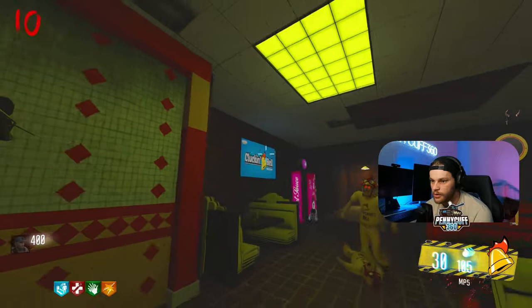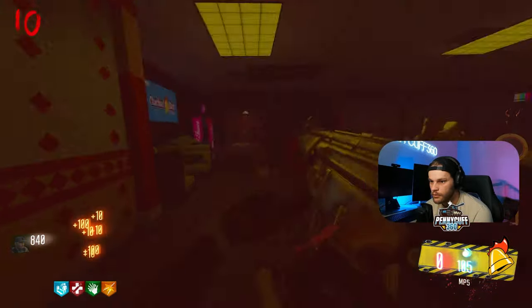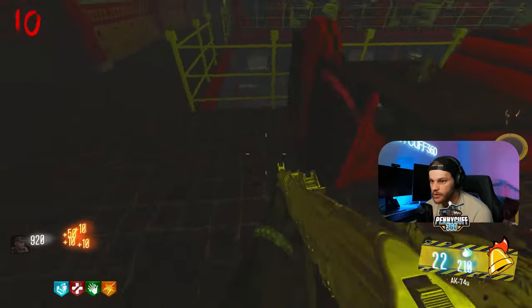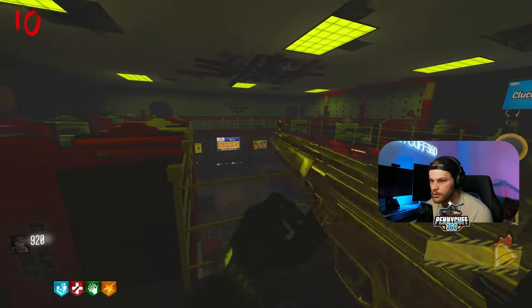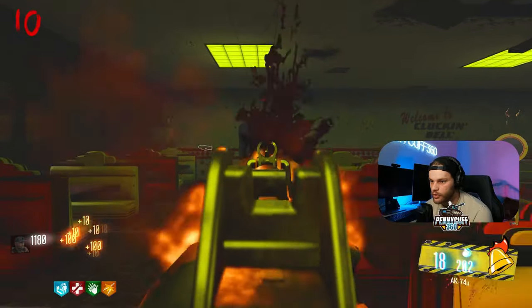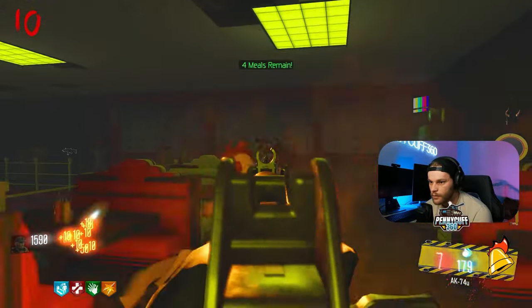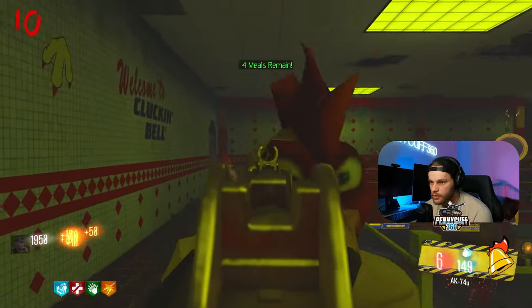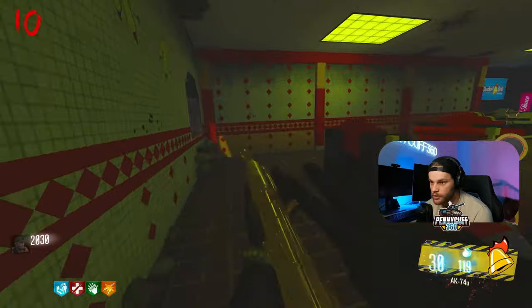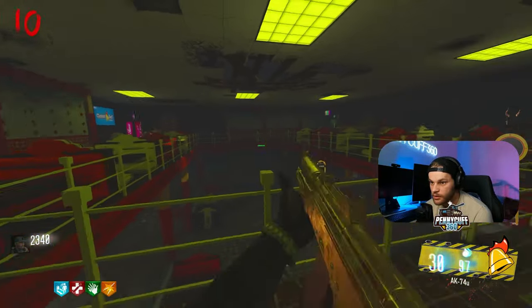One, two, three. So that was not the Clucking Bell sign we need to damage. I need to start doing some of these challenges. These spawns are fast as heck for round 10 — kind of crazy. Should I get a crawler at the end of this? Oh no — thank you.